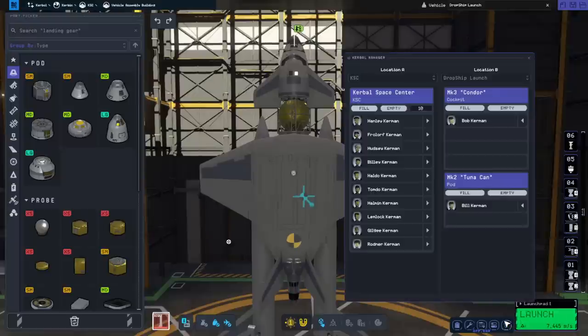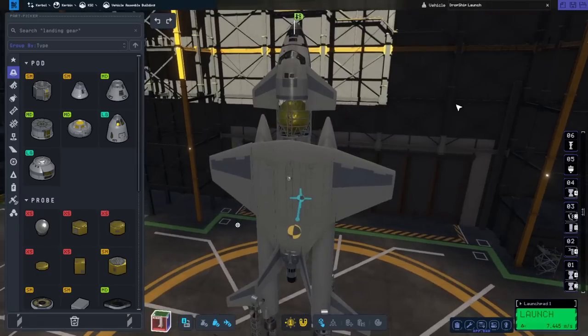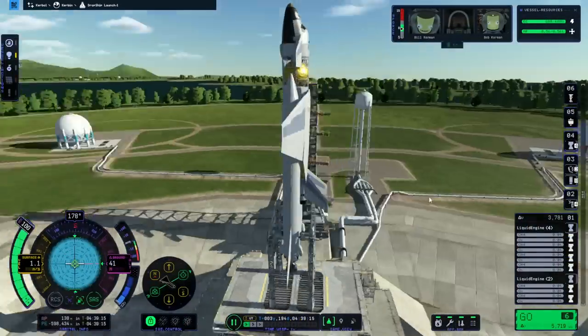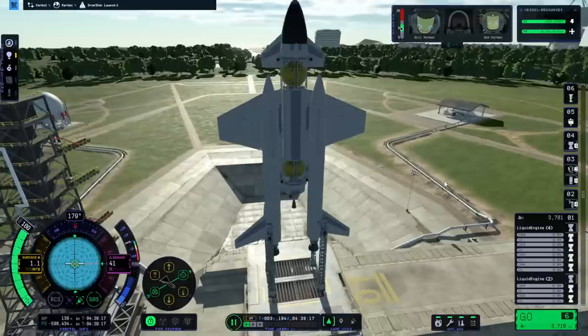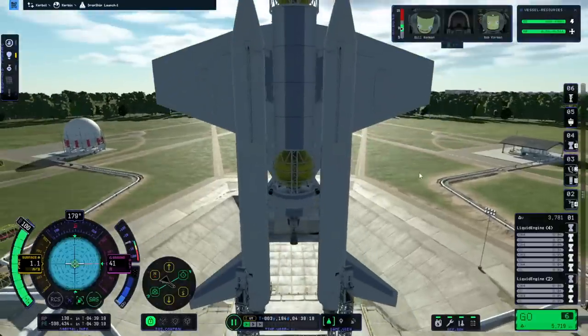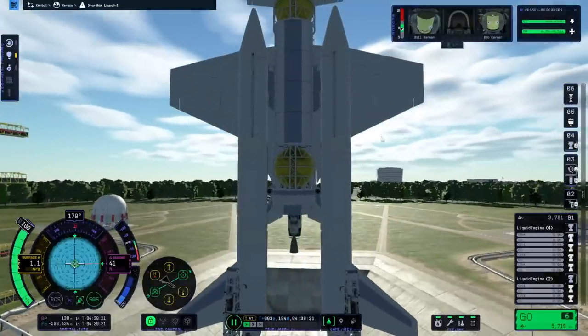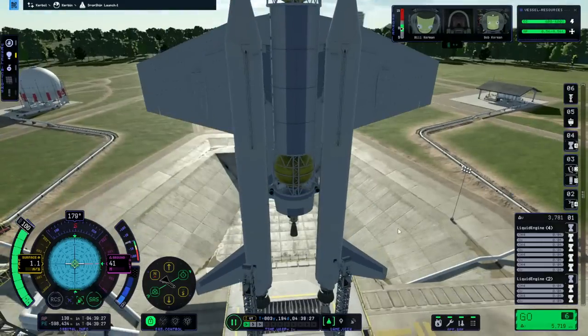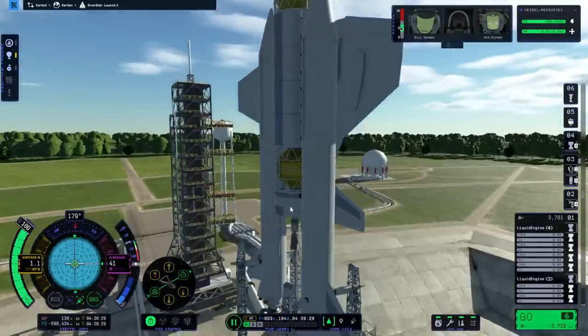We'll launch with a Kerbal because I don't have a remote controller on here, and it looks like Bob. So how will Bob do? Well, first of all, it isn't exploding right away, so we've done our strutting. It's a little bit complicated because the boosters are really close to these rear thuds. I'd like to tuck them in to make it even more streamlined, but those thuds would be in trouble.